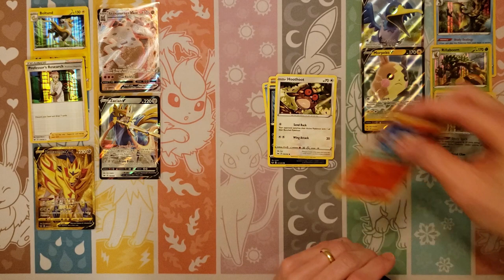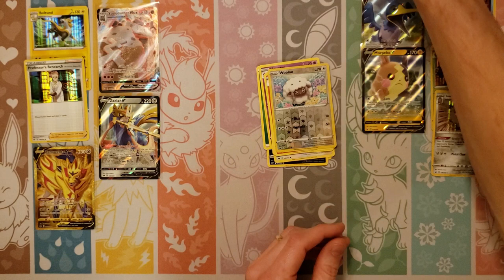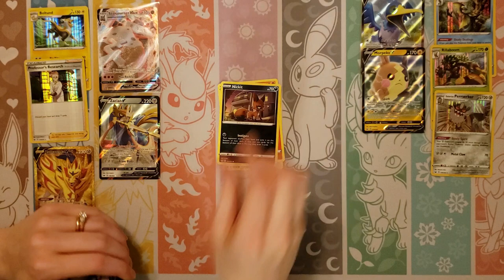Goldeen, Diglett. I can't even compare to that. Grookey, Hoothoot, Scorbunny. Watch me get something really lame right now. Vitality Band, Raboot, Reverse of a Wooloo, and there's a Lapras. That's okay — we've got plenty of packs left. Gold Zamazenta — I just open the packs, you give me the cards and I just open them. Both the gold ones.